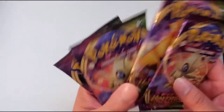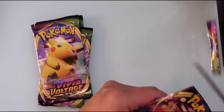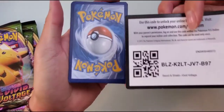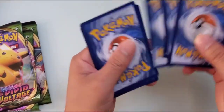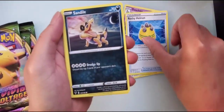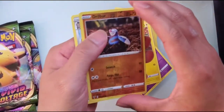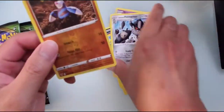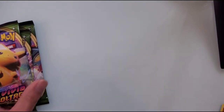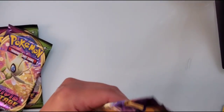I'm gonna go first. Let's start off this pack and see what I get. We've got: energy, ghost, Rocky Helmet, Crocodile, Oshawott, Pinecone, a Fairy, Tynamo, Drill Bird, and a regular Galarian Perserker. And we just got a reverse holo.